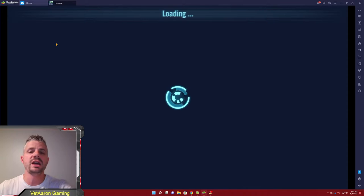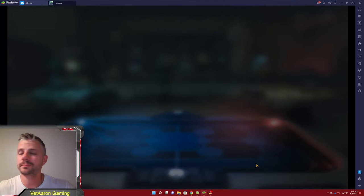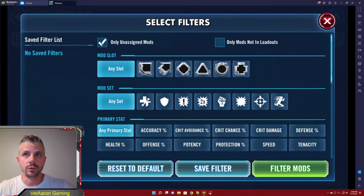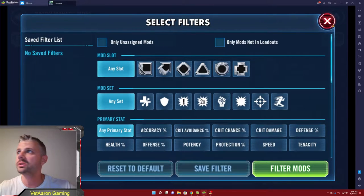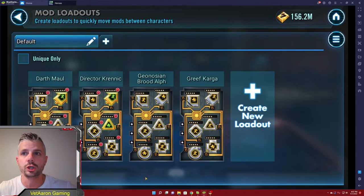Now we're going to dive into the new filter mechanics and mod management tools. We click manage mods and let's talk about the filter screen. We can check only unassigned mods, or leave it so we can see every mod. You can also use loadouts. If you go to loadouts, you can actually save each character's current mod set. You can see here that these are saved, so if I want to peel mods off of them for a specific event, I can save them first and put them right back after.